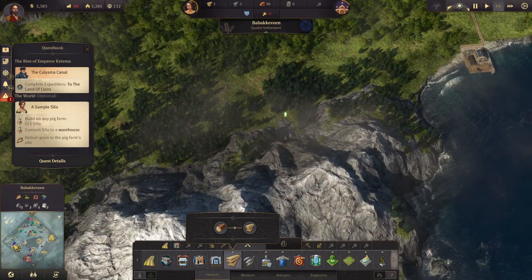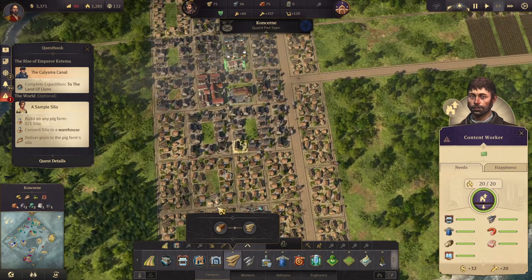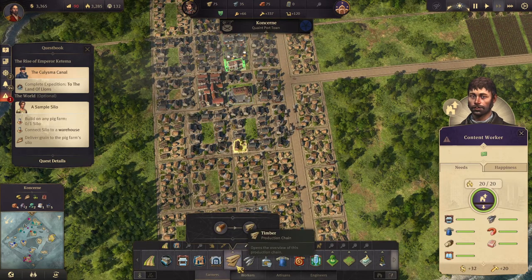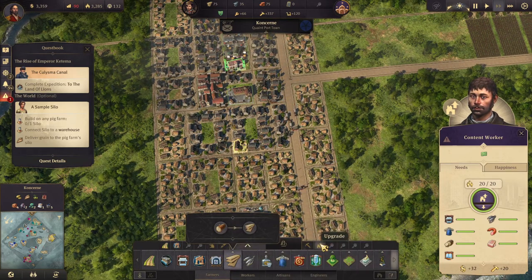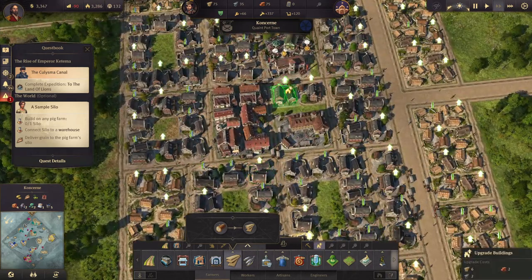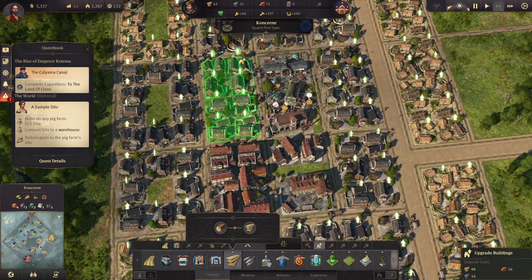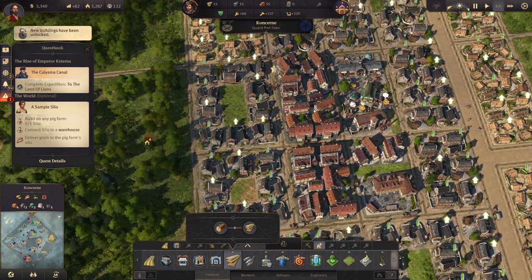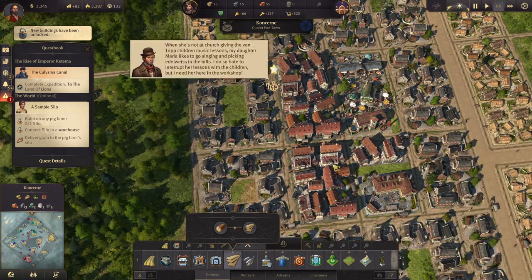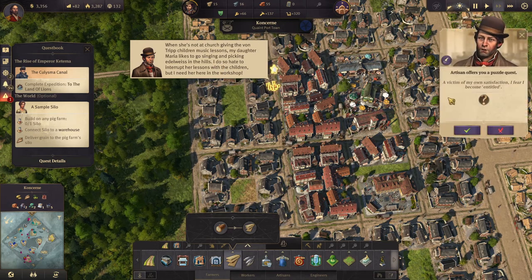We're losing a little bit of money right now, which is not good. We can fix that by upgrading some of our workers' residences.